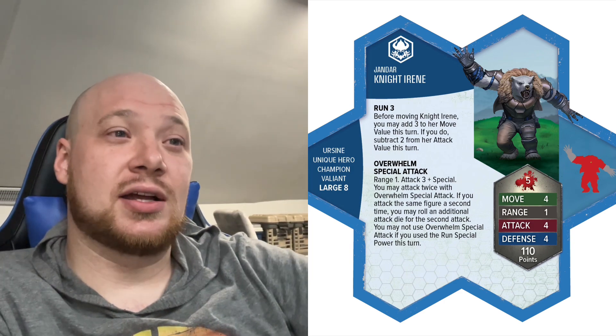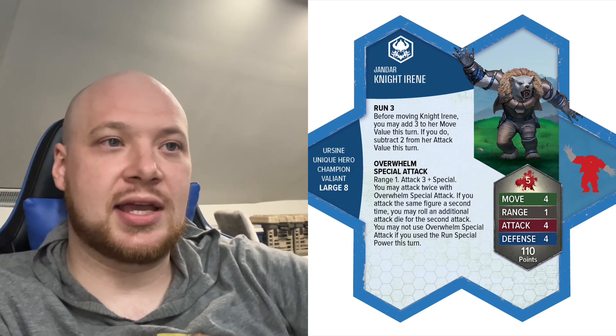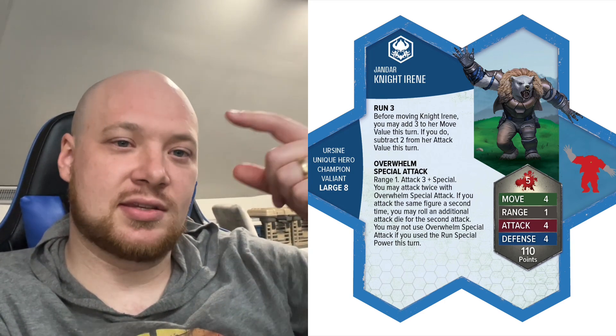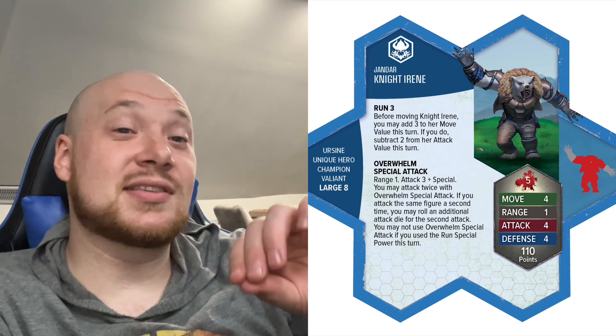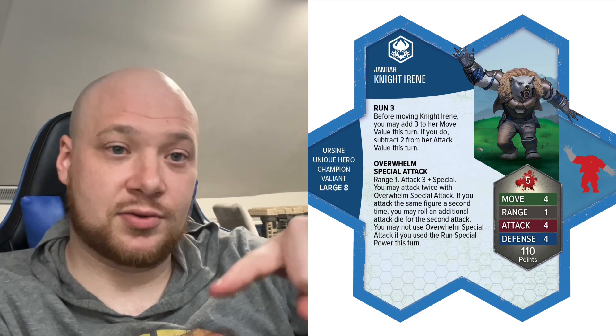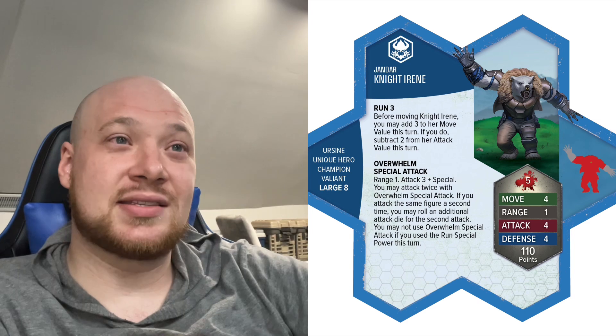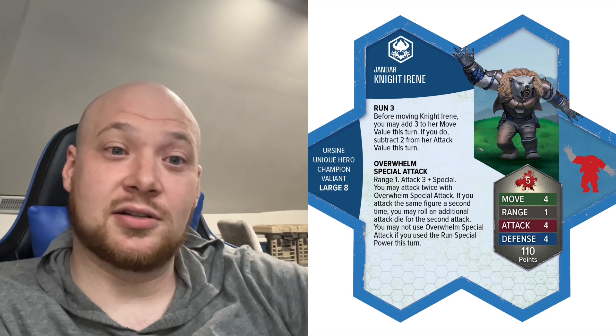The Overwhelm special attack is also really good — Range 1, Attack 3 special. Essentially it's a double attack: you're guaranteed two attacks, but the second attack gives you plus one die if it's the same figure. So you can target two separate figures for Attack 3, Attack 3 — or Attack 3, Attack 4 on the same figure. That's really nice because she'll generally be able to get a kill or deal damage any time she uses the special. Two attacks of three and four, or two attacks of three on lower-defense squad figures, could get you two kills.